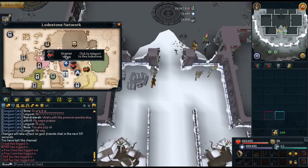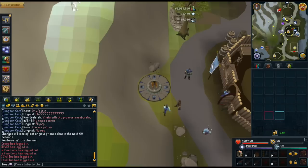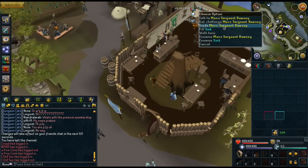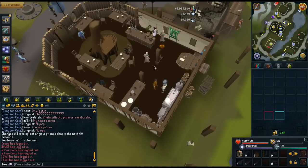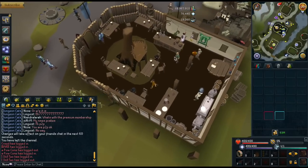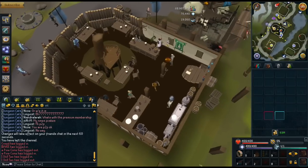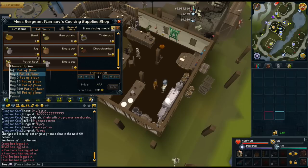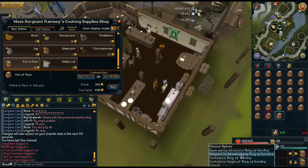So I'm going to use the home teleport and go to Taverly. I'll show you who to trade. Let's find this little bar here — it's going to be the bar. It's Miss Sergeant Ramsey, I'm pretty sure. Actually, no, it's not here. Who is it? I forget. Maybe it is here — I'm just blind, sorry. Yeah, there you go. You have to scroll down. There's the pot of flour there. You want to just buy them and then teleport back to Daemonheim. Pretty simple.